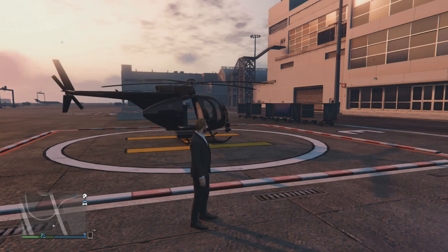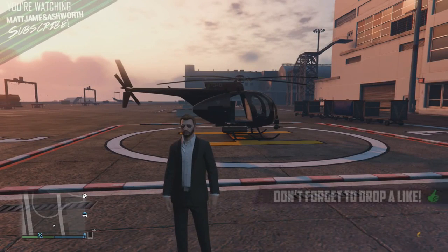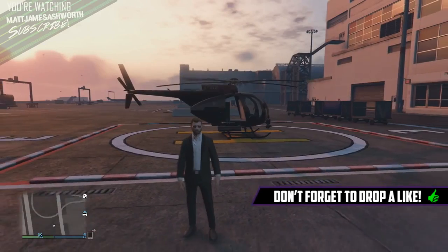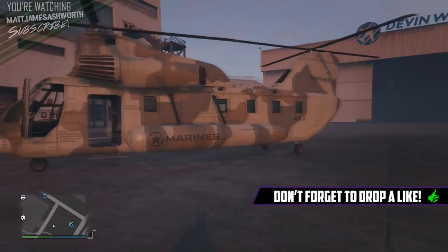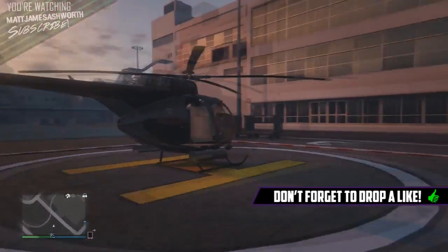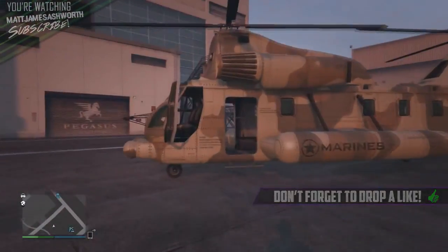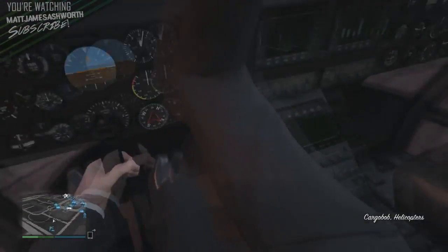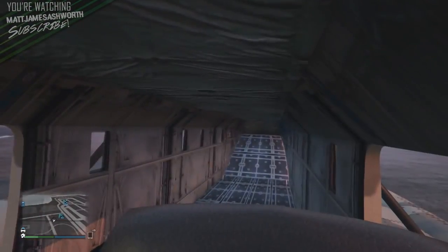What is going on guys, my name is Matt and welcome back to your daily GTA 5 next gen gameplay. Today we are taking a look at some of the helicopters in first person mode. This video is going to be pretty much just about the cargo bulb — showing you what it looks like in first person, because I know a lot of you guys want to know. I got a request for it in the comments, so let's do a cargo bulb video. Here it is, the cargo bulb in first person GTA Online.